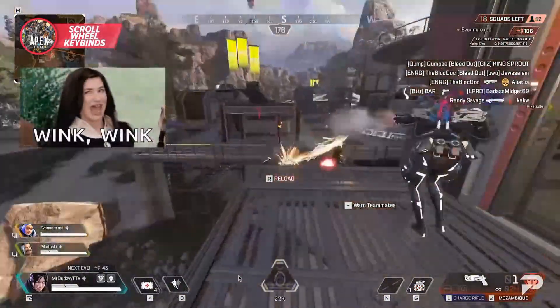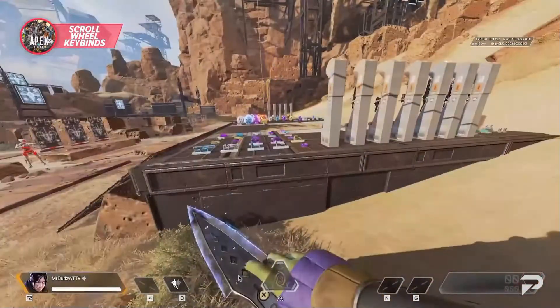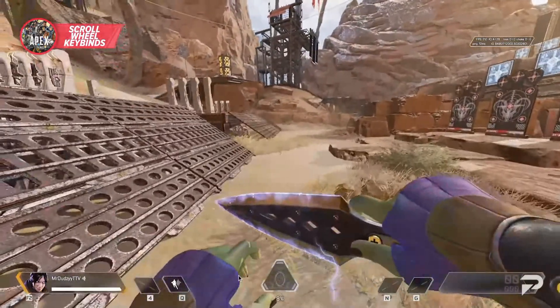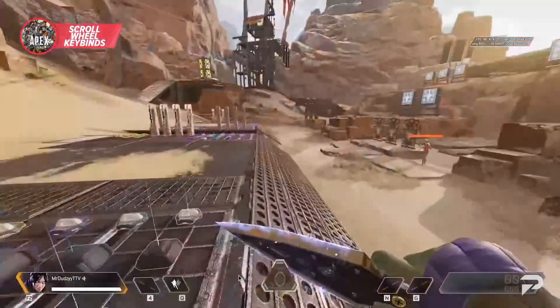So in the meantime let's make sure we're using it to our advantage. With tap strafing, when you have a max speed slide jump you can turn your POV, flick your mouse wheel, and quickly 180 in the air. It's an impressive mechanic that can let you get a lot of interesting peeks and jukes.